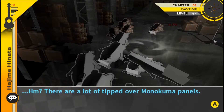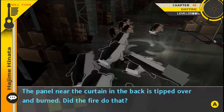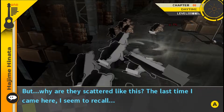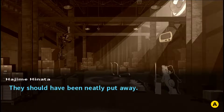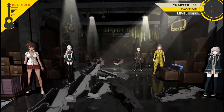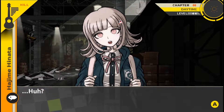I can see the panels near the curtain in the back are tipped over and burned. Did the fire do that? But why are they scattered like this? The last time I came here I seem to recall them lying down — they should have been neatly put away. Maybe we're the ones who made this mess.